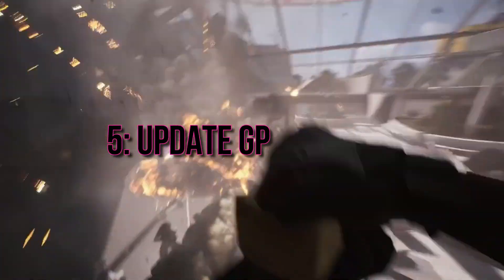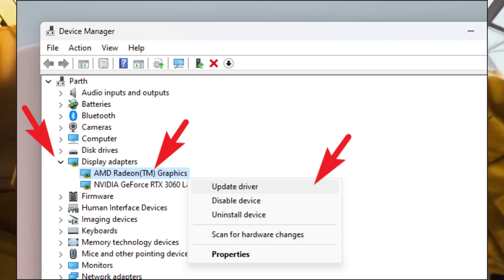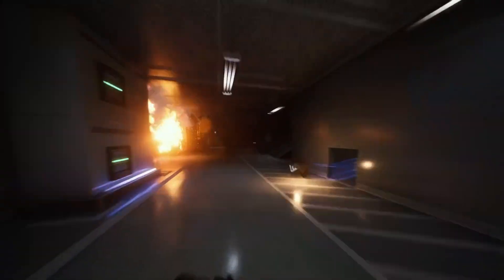5. Update GPU Drivers. Outdated GPU drivers can be a sneaky culprit. Keep them up to date — NVIDIA users can get the latest from NVIDIA Experience, and AMD users from Adrenaline or manual methods. Don't forget to check for Windows updates by searching for updates on your system.